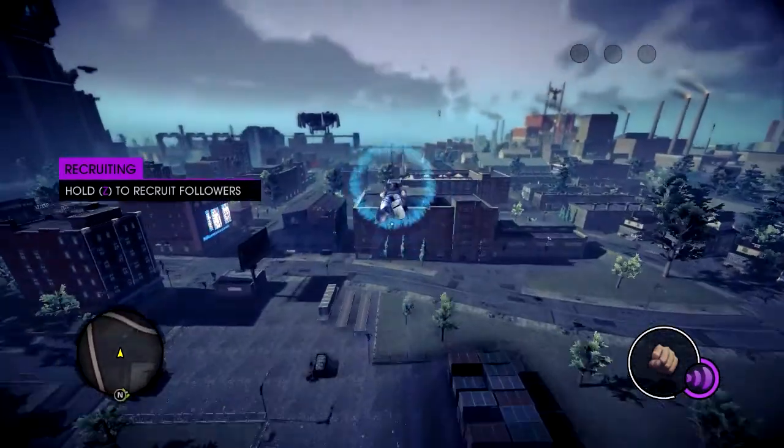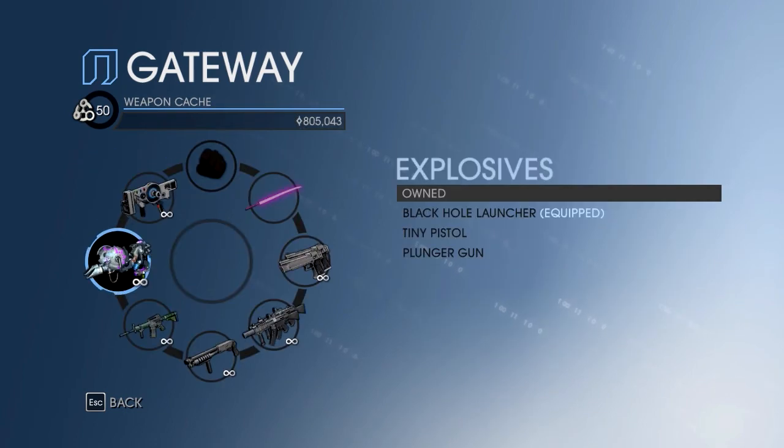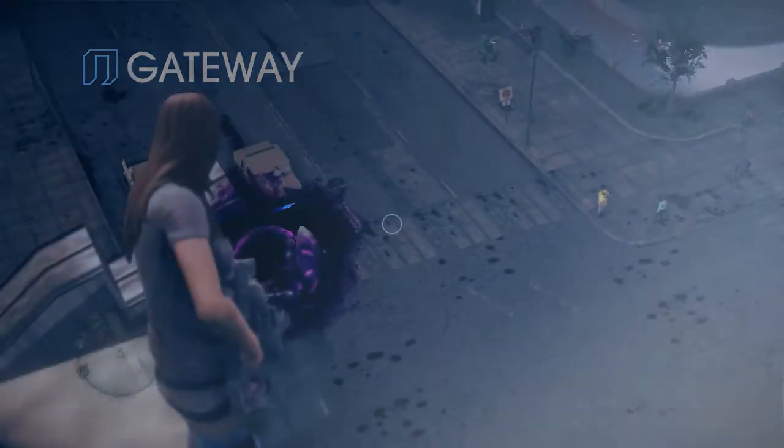Hey guys, so the Black Hole Launcher is my favorite weapon to use in the game. You can get this weapon after completing the side mission WWGD given by Gat, and it fills in your explosive weapons category.